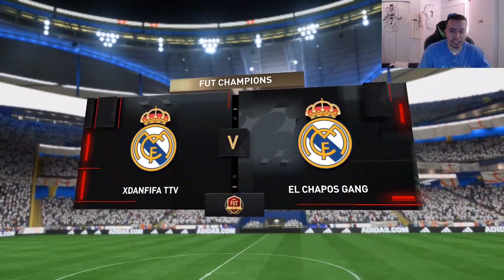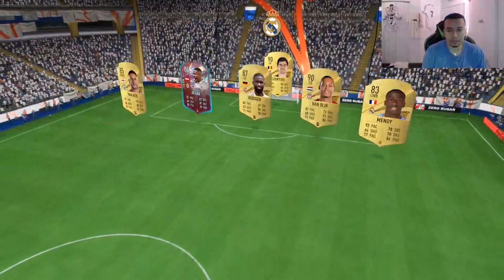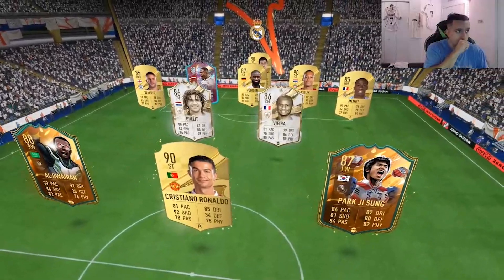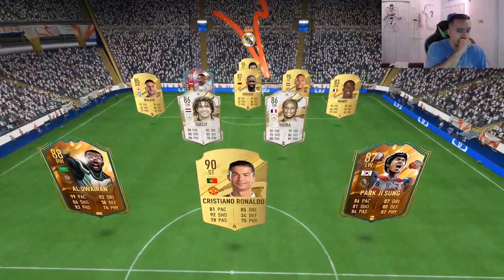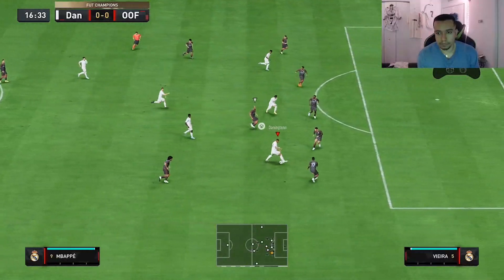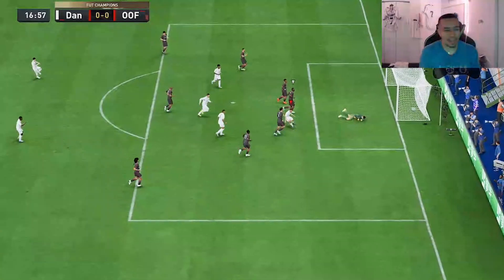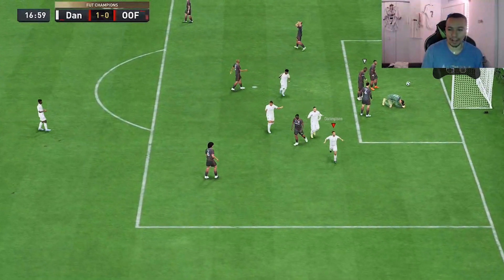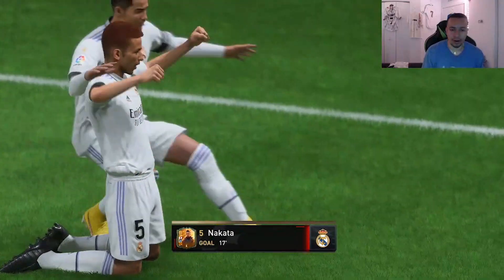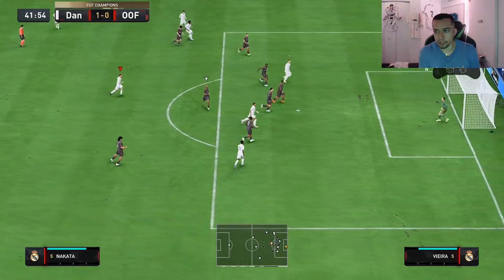Here we go, our first game. Nakata with the run — great finish from Nakata! We sent him on the manual run and that was an amazing finish from the card. He is double 4-star, so I like that a lot.